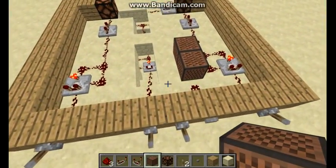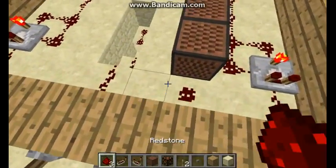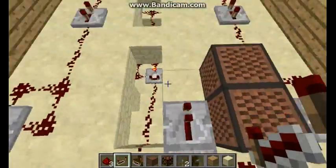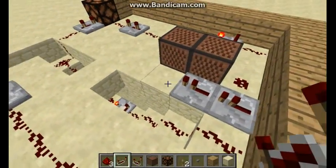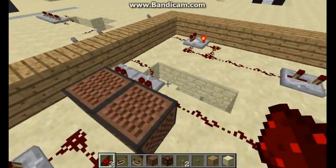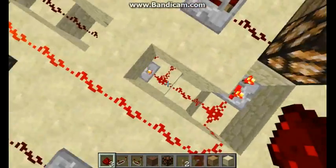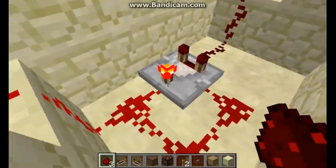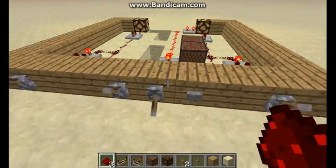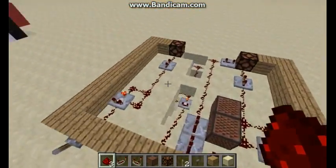Finally we have the stop sign. What you need for this is two repeaters so the redstone doesn't get tangled up. Then you just need a redstone trail connecting them and that's it — it's really that simple. The repeater won't work when it's connected directly, so that's how you make the stop lights. It's probably the second simplest part.